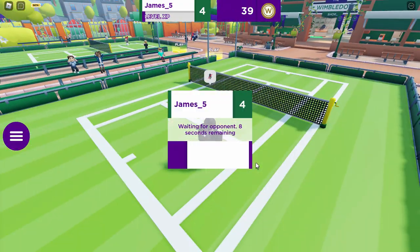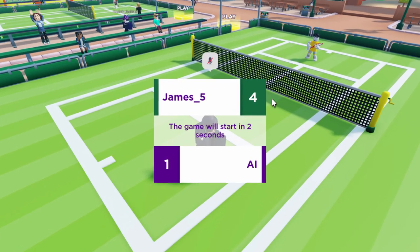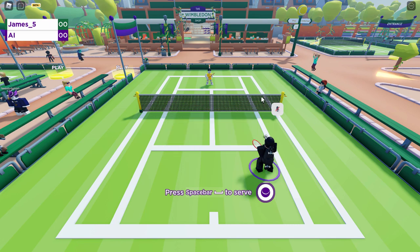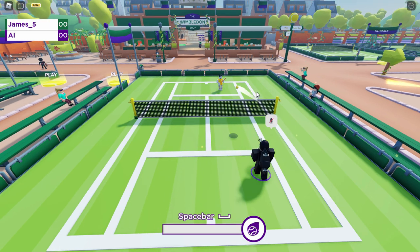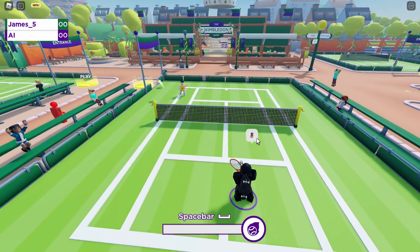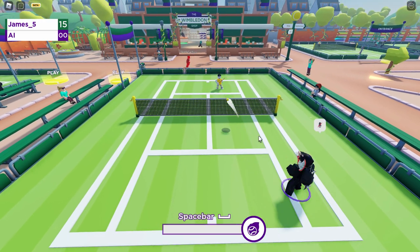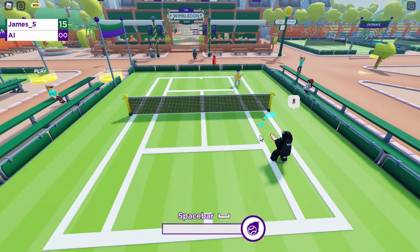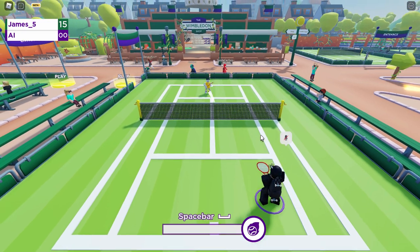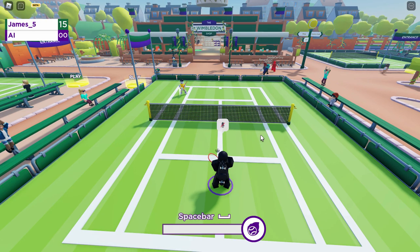All you need to do is go and play matches against other players. You can also play against AI robots if no one joins you in time. You want to win these matches to get up to level four. Press spacebar to serve, and when the tennis ball comes back to you, click your mouse — I right-click. The game is a bit laggy, so I'd recommend spamming it just in case your character doesn't hit it correctly.